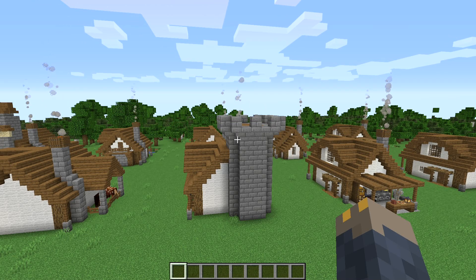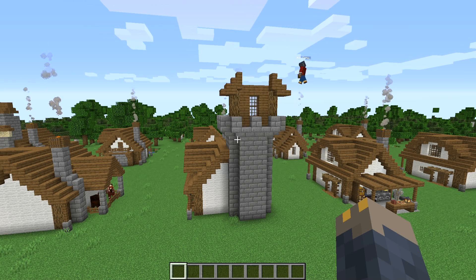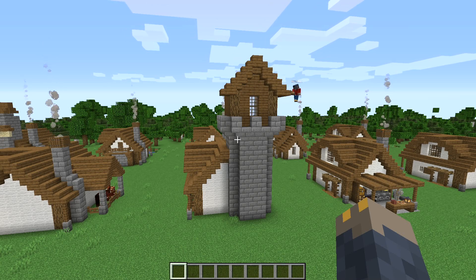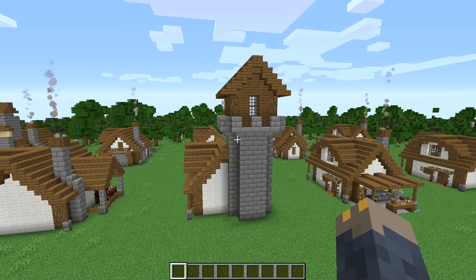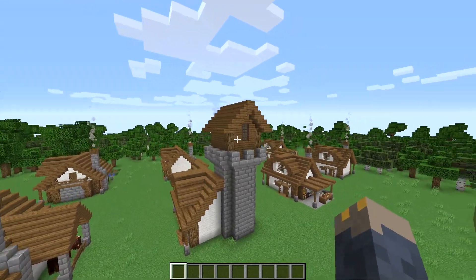For a castle-y vibe you can try out some crenelations, and if you're running low on space you can build a little house on top. Whatever you decide to do I'm sure it's going to look great.